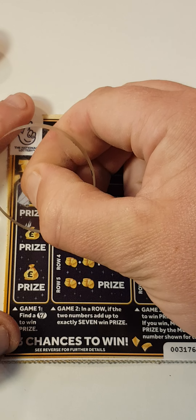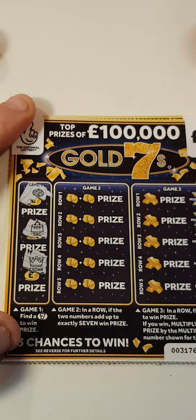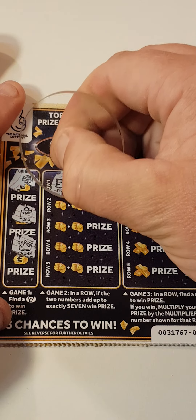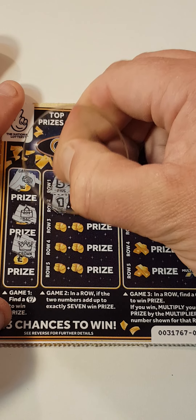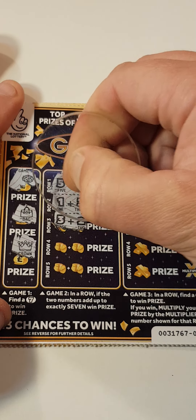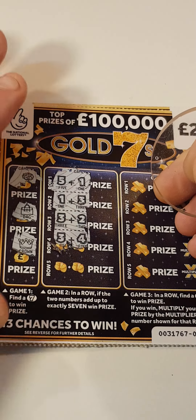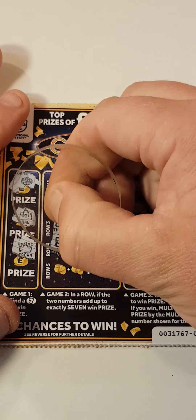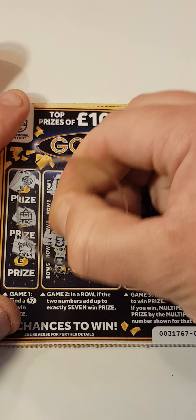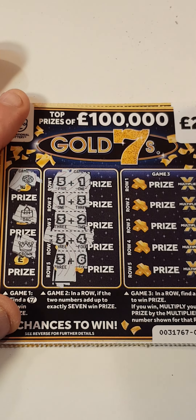Find a seven - we've got a money tree, a bag, and a crown. Middle box adds up to seven - it's five and one, one three, three and two, three and four. In fact, that is a win - we've got a winner! Three and six and no more.